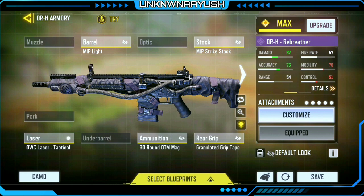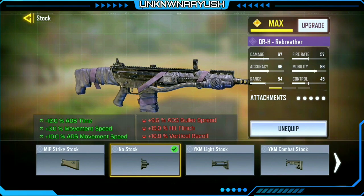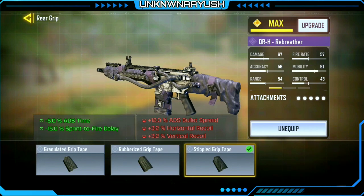This is the first build — now let's see the second build. In the second build we use No Stock for maximum mobility, and Stippled Grip Tape, which maintains control when moving at a higher speed.